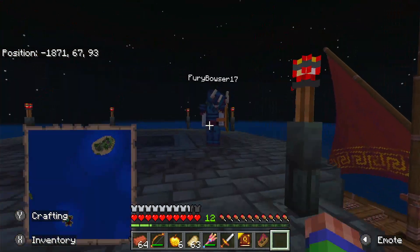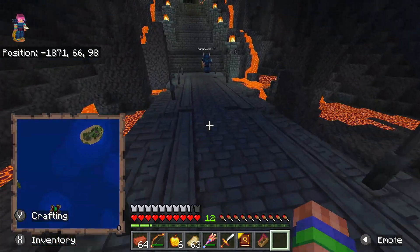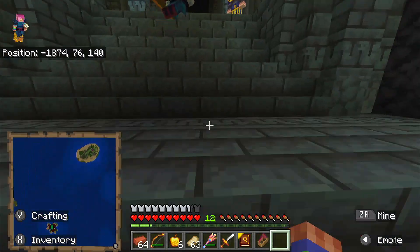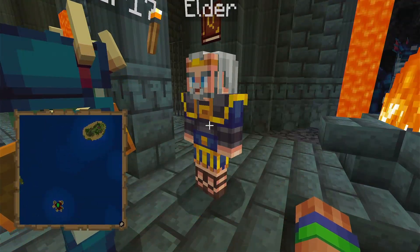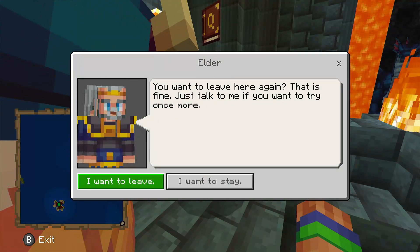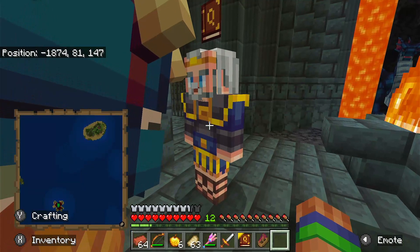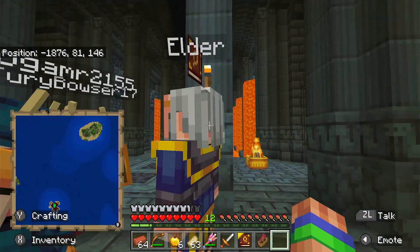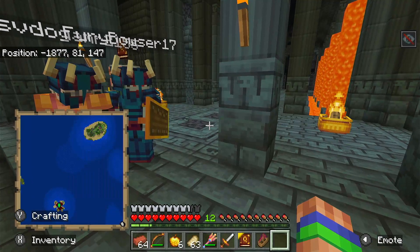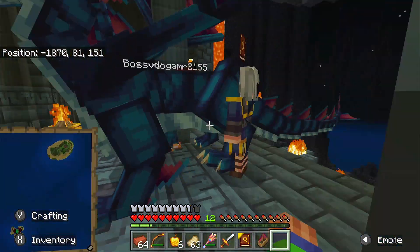A player jokes about dying again. They notice one player's helmet is still glitching visually. Then they spot the Elder on the island. The Elder offers to let them leave and try once more - they insist they want to stay and fight. As the Elder moves away, something appears that might be Medusa.